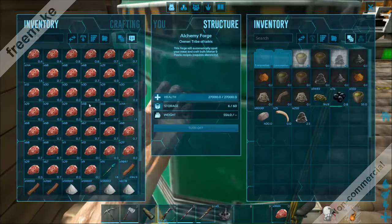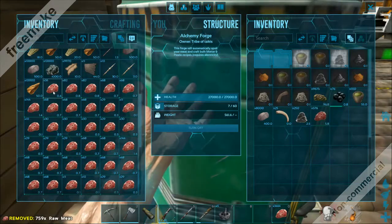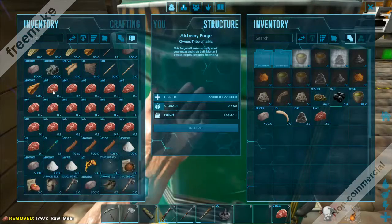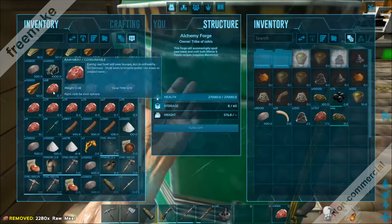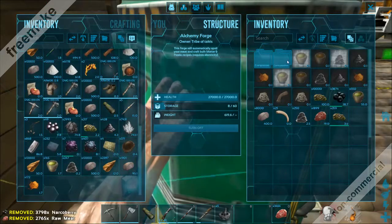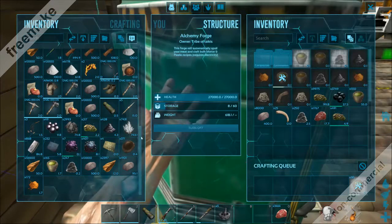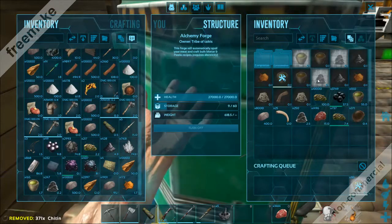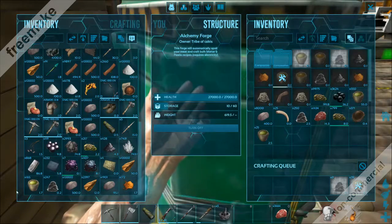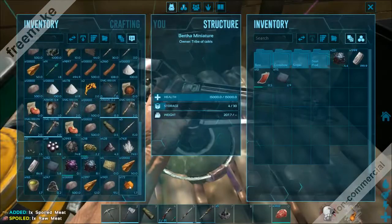I'm just going to transfer all of this food that I have in my inventory, and then it's going to get made into spoiled meat, as you can see. And then we can make much narcotic and cementing paste. Finally, finally, we have gotten the Alchemy Forge for this video.